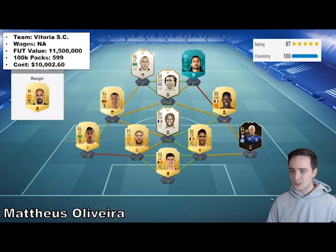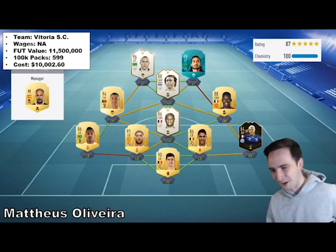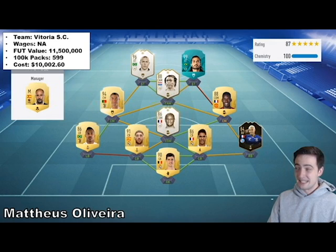The next one is Matthias Oliveira, who plays for Victoria SC. Similar to the last one, his team is valued at 11,500,000 coins — 599 100k packs — and $10,002, just creeping over that $10,000 mark. He's got a very meta team — this is the kind of guy that's running Ronaldo at CM, the kind of thing you only see at the super high end of a sweaty Weekend League team. He's got Ramos, Ferran, Lala — probably the most meta team we've seen for the budget. Hats off to Matthias for putting together a pretty solid team.